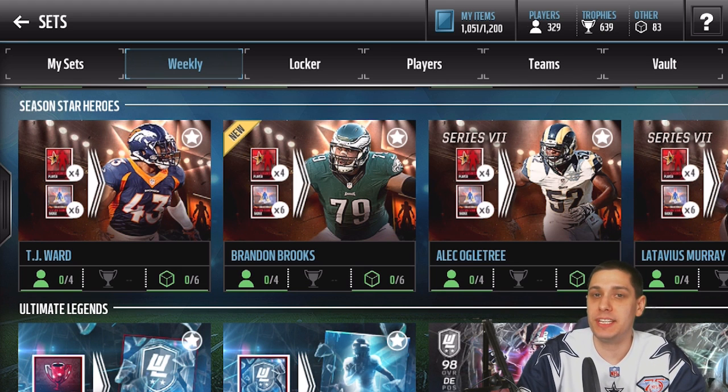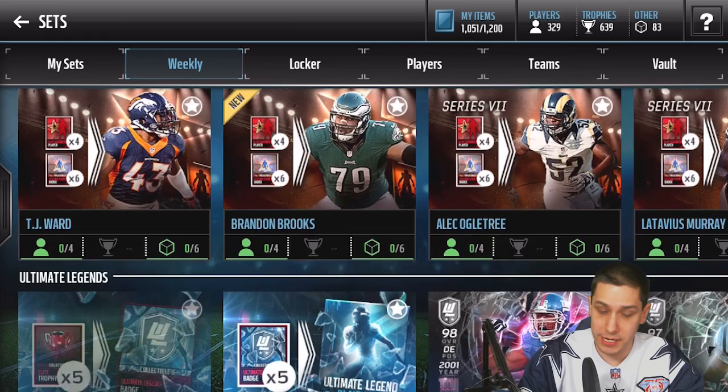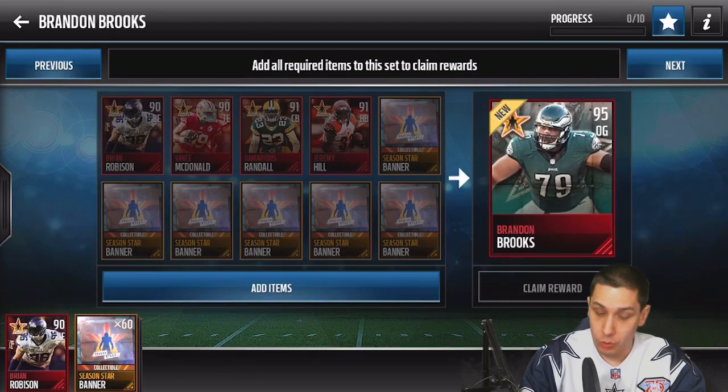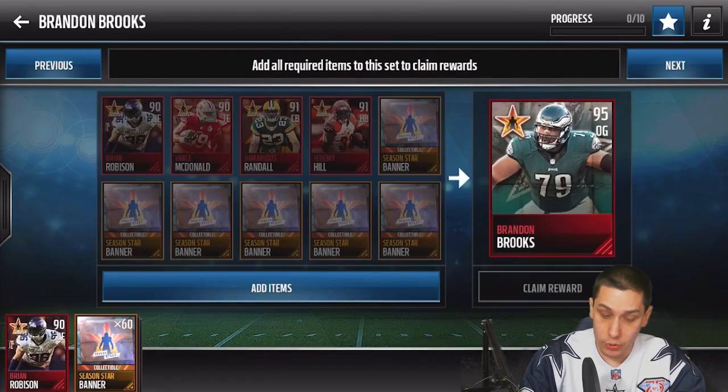If you're not familiar with the Season Stars, this is a pretty simple set to complete. Basically, what you're going to want to do is go into your sets, go over to Weekly, and then find Season Stars Heroes. The newest ones added into the game on Monday were TJ Ward and then Brandon Brooks. Both of these cards are pretty good, so you can imagine the set collectibles needed to complete them are somewhat expensive.